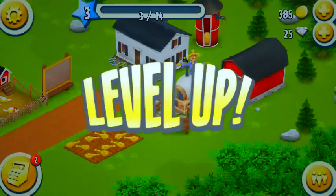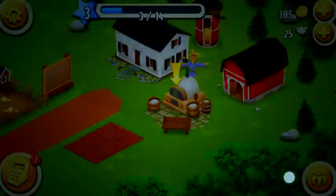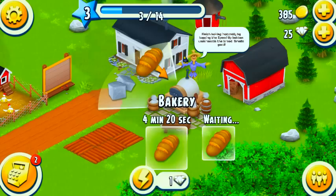We collect more wheat and level up — we are now level three. Now we get a feed maker, another diamond which we're going to save up, and some new plots of land. He wants us to finish our baking instantly, which I don't think we have a choice, so we're going to use a diamond there.